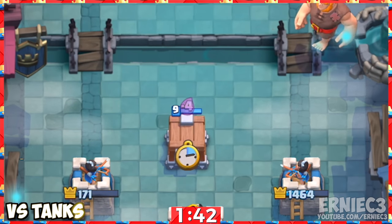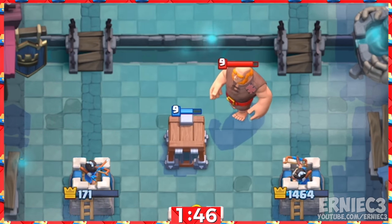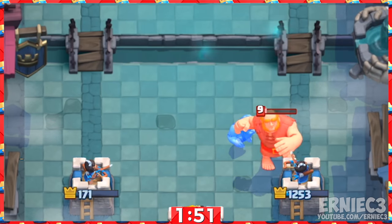Number 5. The optimal placement against any tank is three tiles above the king tower centered towards the opposite side. Melee tanks will get targeted by both crown towers, not to mention the damage done by the Goblin Brawler.